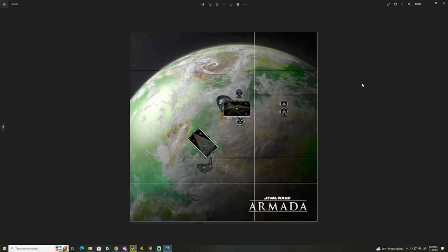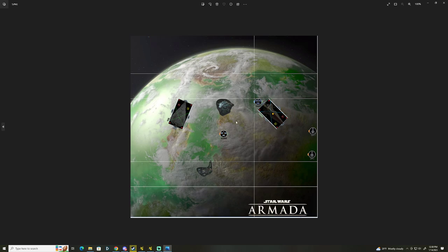End of round four — I'm just taking side shots from the ISD-2, getting a little chip damage in. Squads are being annoying. Luckily, when I saw the way the game was going, I swapped so the last two turns would be repair dials instead of Con Fire on this Venator, which ended up being pretty important. I take another side shot and know that next round I can maybe start the plan of flaking the squads.